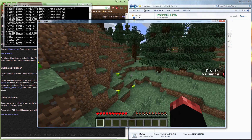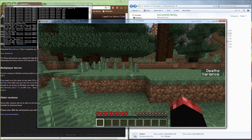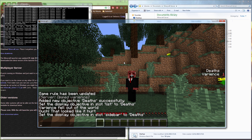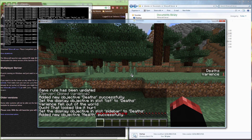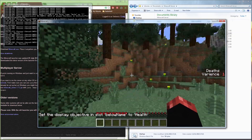The next command is great for PVP — it displays a player's health below their name tag. First, type '/scoreboard objectives add health health' to let the scoreboard track health. Then type '/scoreboard objectives setdisplay belowName health'. This will display each player's health as a number out of 20 beneath their name, so if you take one heart of damage it'll show 19.